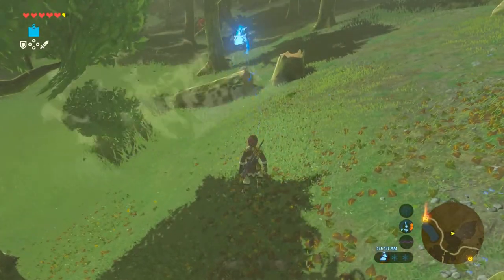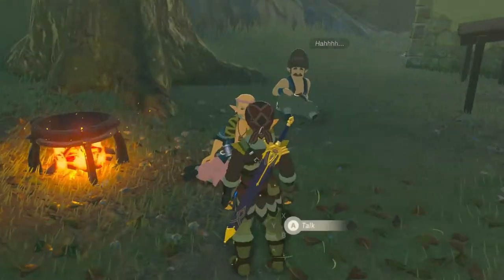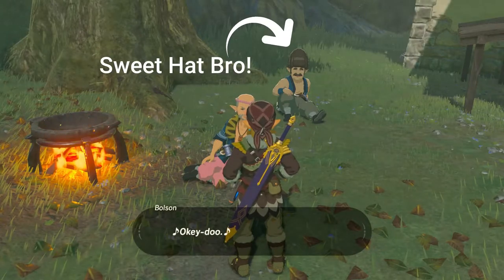After about five minutes of collecting, you should have the 30 stacks of wood. Head back to Bolson and let him know that you're ready to purchase the house for 3,000 rupees, and that you have the 30 stacks of wood as he requested.